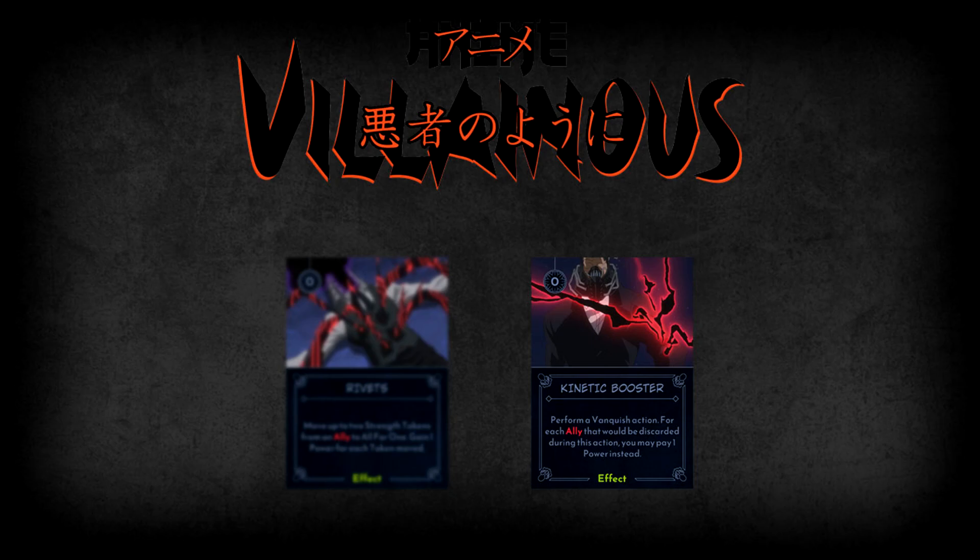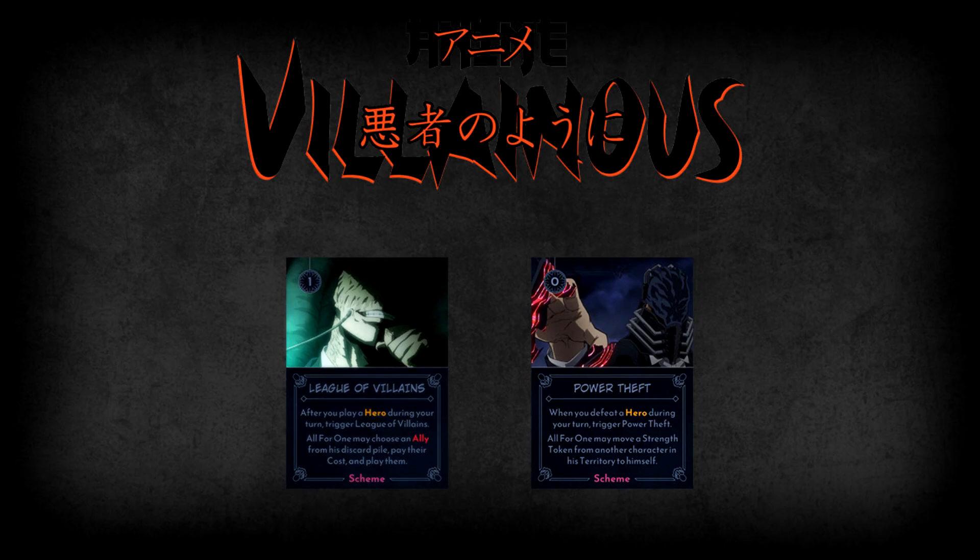Next up are All for One's two schemes: Power Theft and League of Villains. Power Theft triggers whenever the targeted player defeats a hero — All for One then gets the option to move a strength token from another character in his territory to himself, and since it says character and not ally, you can take a strength token from a hero if they have one. League of Villains triggers whenever the targeted player plays a hero during their own turn — All for One may then choose an ally from his discard pile, pay their cost, and play them, making it a good way to recover discarded allies.